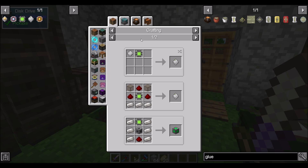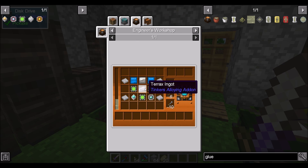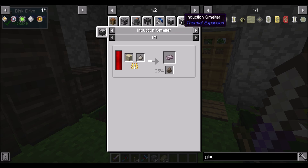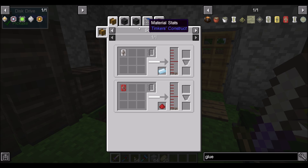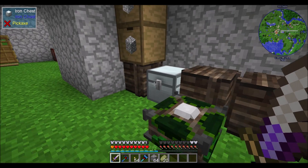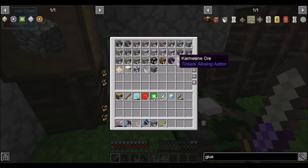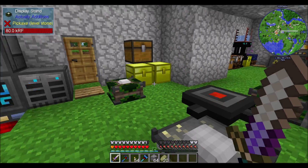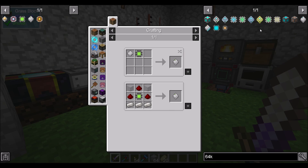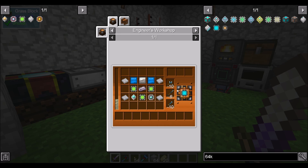If we wanted to really get a benefit, we'd do a 64k. But that requires some Terax ingot and some superium plates. Technically I could probably get superium right now, maybe a little bit. And Terax — I have no idea what that is. If I wanted a 64k, I'd have to make another 16k and combine them all together. With refined storage you don't have to worry about types, so it's not necessarily wasteful. We'll see.